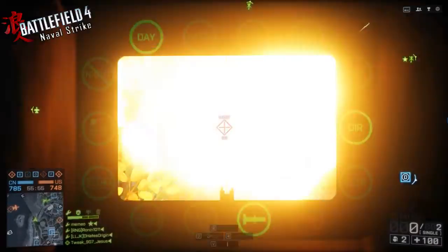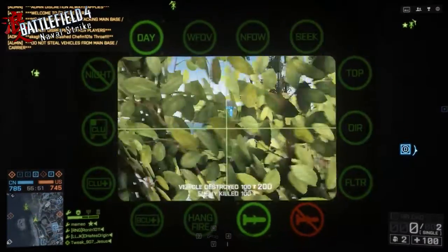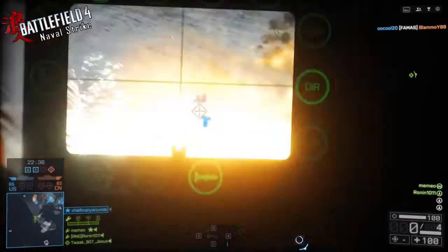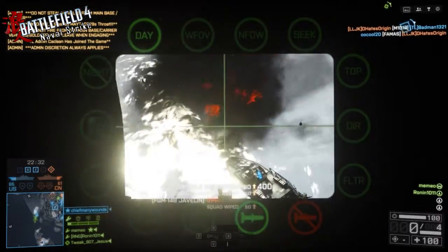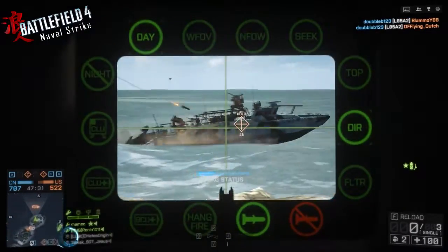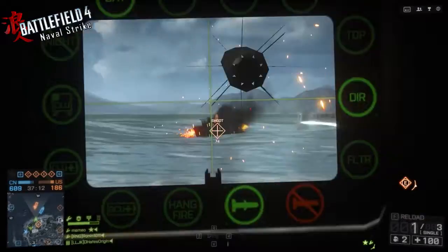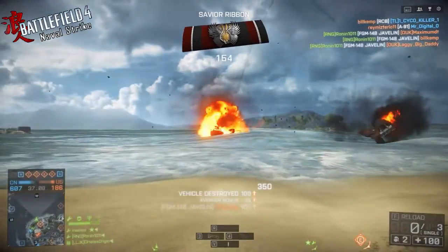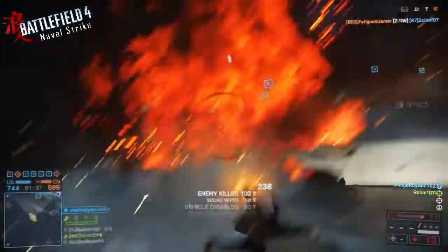I'm going to show you a bunch of the last kills — I used the Javelin mostly the entire time and just ran back and forth. This one was pretty cool: I got him from the helicopter. You find some very creative ways to get these guys. I just ran around and whenever I saw an enemy boat on the mini map, I ran to that part of the island. It doesn't have to be on a Naval Strike map.